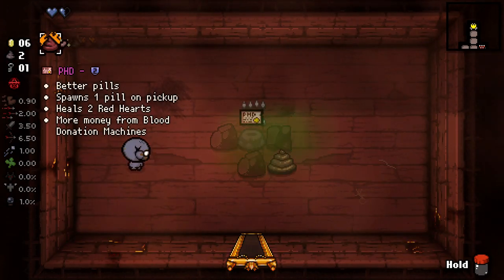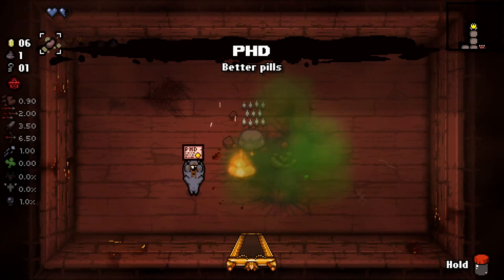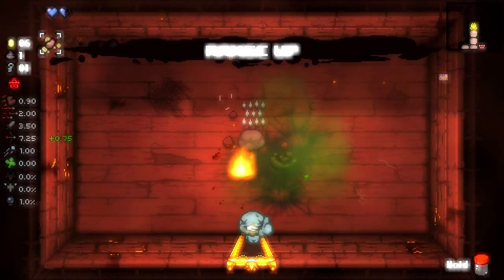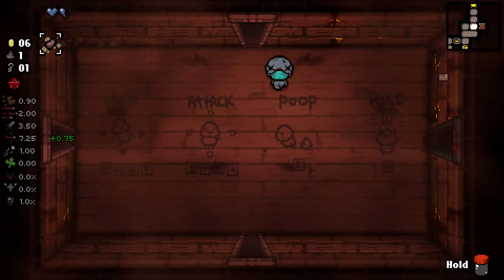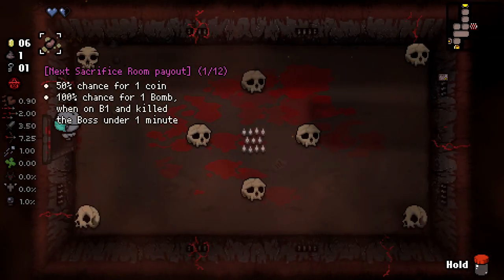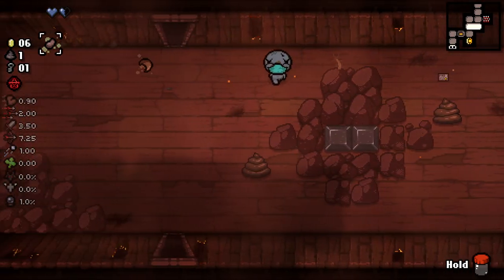Right, so we want to throw that there, and then that there. There you go. PHD, please save me - with a range up. Hell yes. Absolutely. Run saved. The blue baby is the champion. He is the best of the best. Better than all the rest.